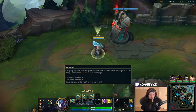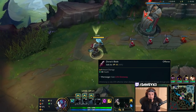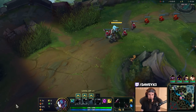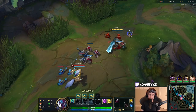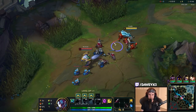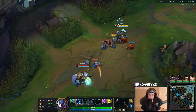You want to go Triumph, Alacrity, Cut the Grass, Demolish, and also Second Wind. In this matchup we're running a Doran's Blade. We're facing Warwick, so it works well here. Usually if you're facing a ranged matchup you want Doran's Shield, but in the Warwick matchup — it is a poking matchup — Doran's Blade is going to do a great job.